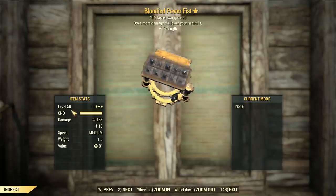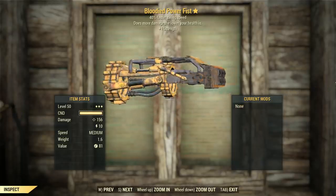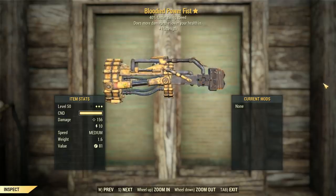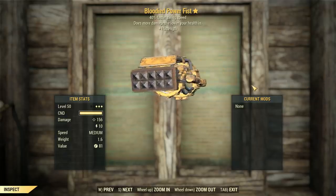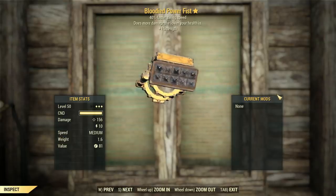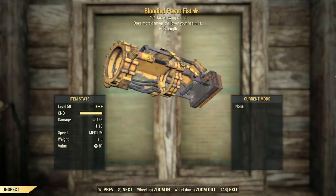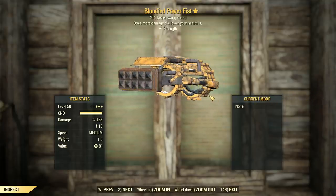The Power Fist is back from Fallout 4 — this is what it looked like. It's more of a construction-type weapon. I believe the Power Fists in New Vegas and 3 were different — those ones were more military-grade. This thing looks like it belongs on some sort of construction site, maybe to aid in demolitions or to break down a few walls, because this thing really does pack a punch — no pun intended.